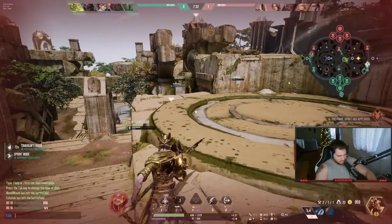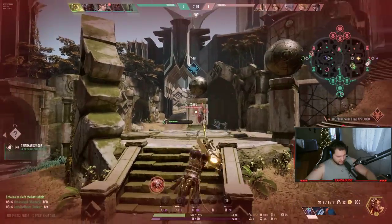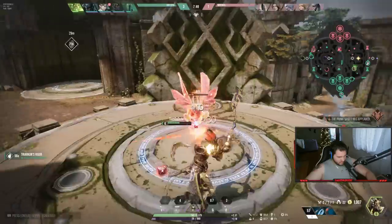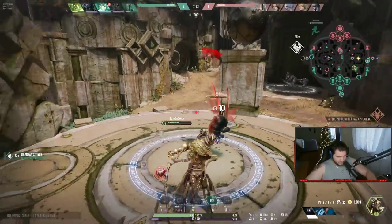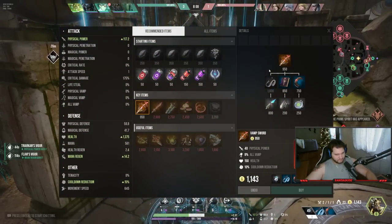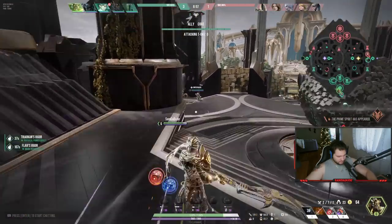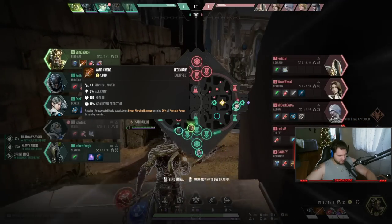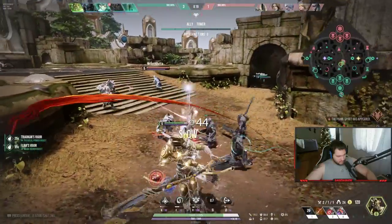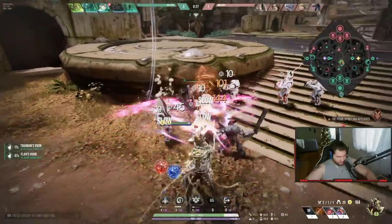Our mid laner DC'd, so I'm going to have to mid lane this game. I don't love that, but Fang Mao can do anything really well — it's why I like playing him so much. I bought a Vamp Shroud item. Vamp is basically lifesteal, but it also gives me power, cooldown, and health, which as a warrior are all good stats. It also gives bonus AOE damage, which I always build in the jungle first for clear speed.